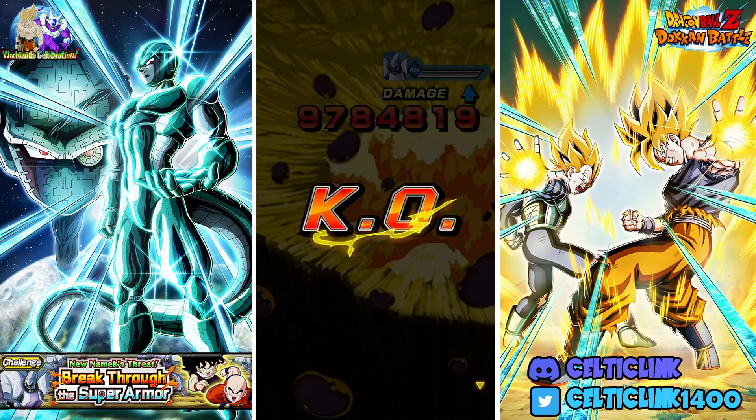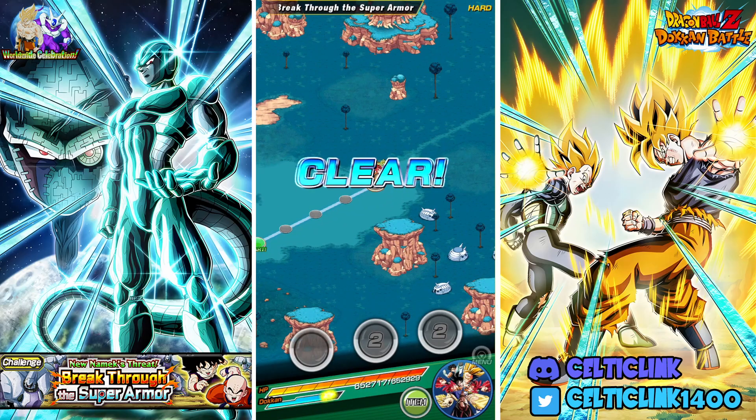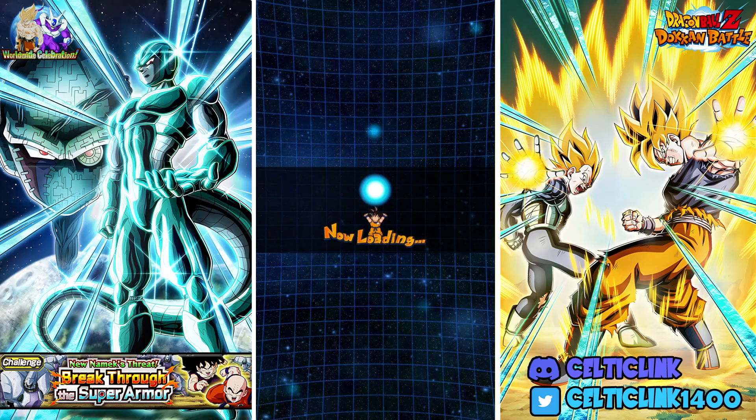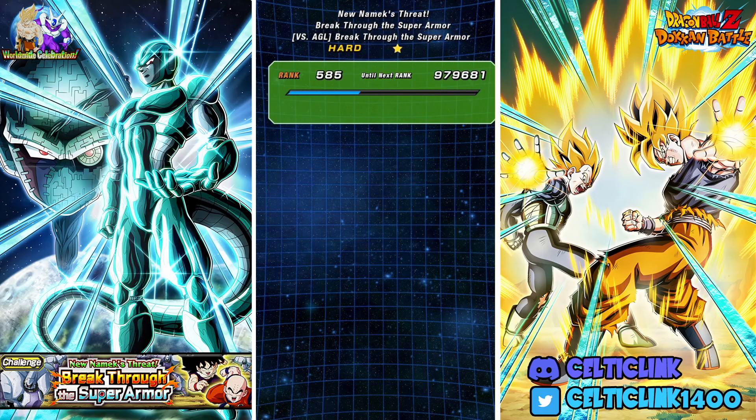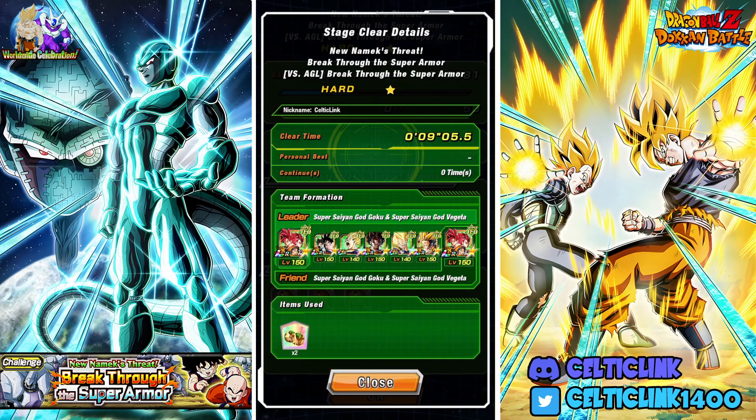There you have it folks — that is the new Namek threat breakthrough super armor event for the TEQ team. I do think LR Super Saiyan Gods are the best way to go. If you don't have your own gods, you could run a movie heroes lead, since most of the guys here are movie heroes with the AGL Gogeta, and just swap out Majin Vegeta and the TEQ Vegito Blue and rely on the friend gods. That's my best recommendation. That Super Saiyan Vegeta, if he actually procs all his supers, will be super helpful too — you can get like three supers if RNG is in your favor.